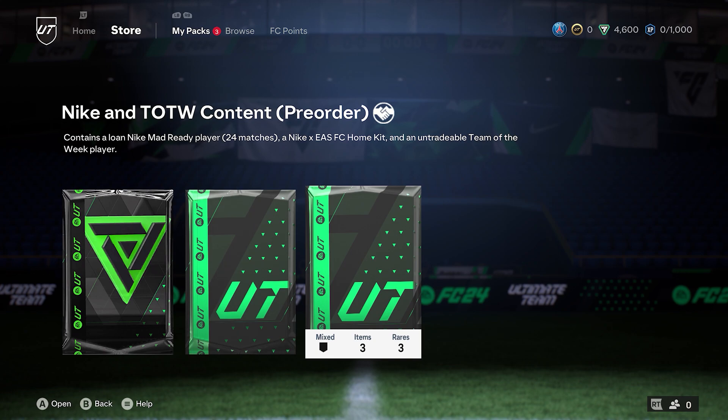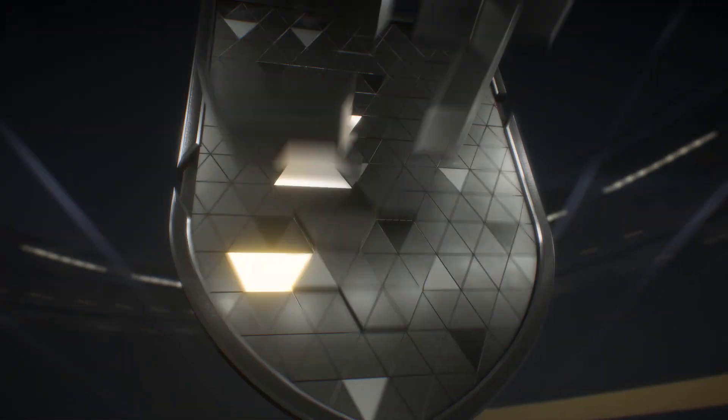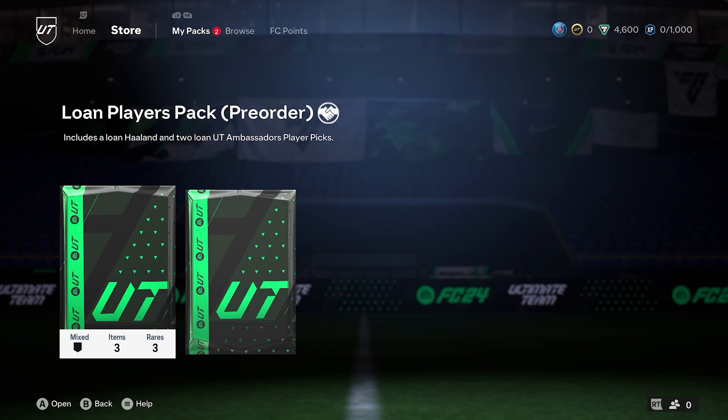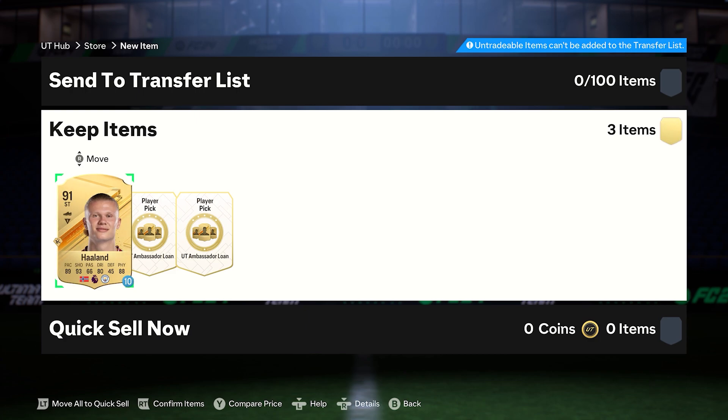And Nike and Team of the Week content — also pre-ordered. I'll open the Founders pack and pick kits. I'll put the kits on and use them to start off with so I can complete the objectives. Okay, let's open the lone player pack then. I got a loan for 10 games.